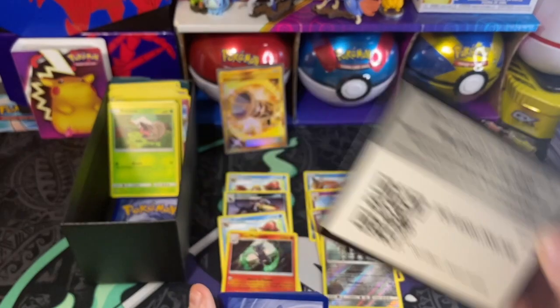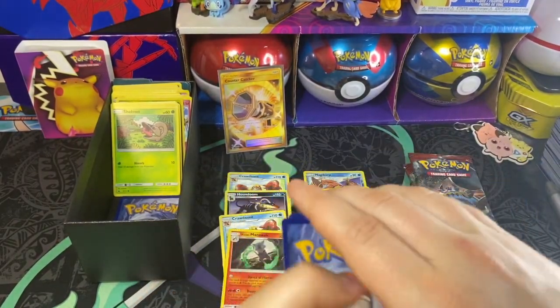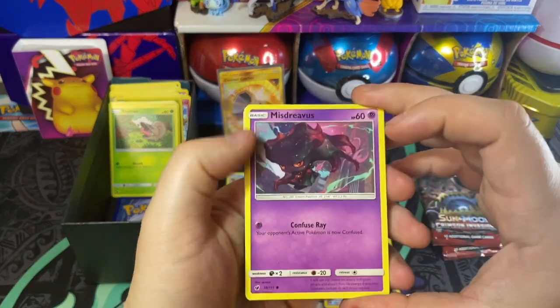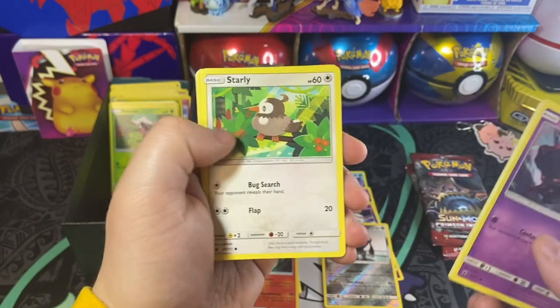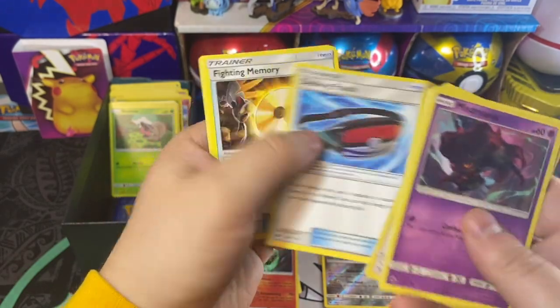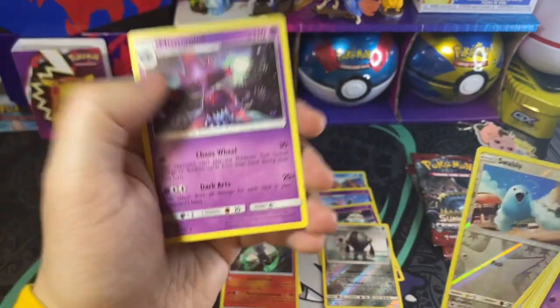So here we are with another code card. Misdreavus, Incineroar, a Pikachu, a Skiddo, a Starly, Steel Energy, Dashing Pouch, Fighting Memory, a Diggersby, a Swablu, and then Misdreavus.